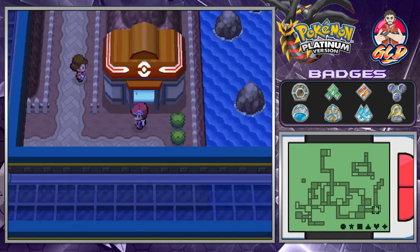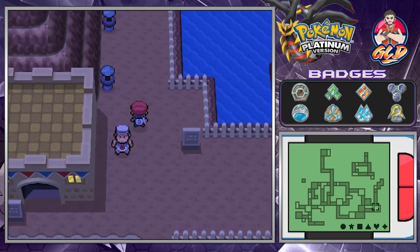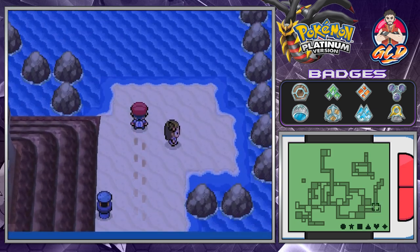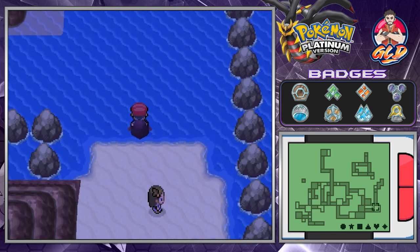In the last episode, we defeated Valkner for our eighth badge, and then after that, we managed to get ourselves HM07 — Waterfall from the beautiful Jasmine from the Johto region. And now it is finally time for us to actually move on into the Pokemon League.